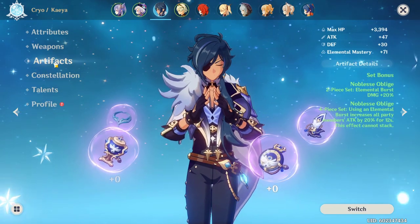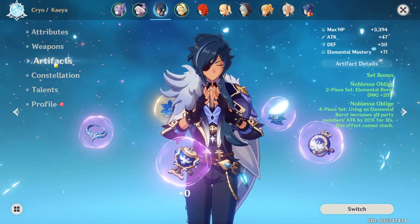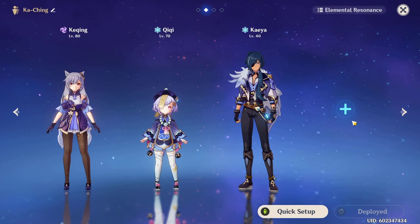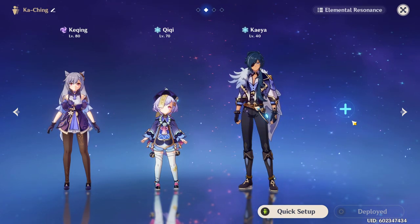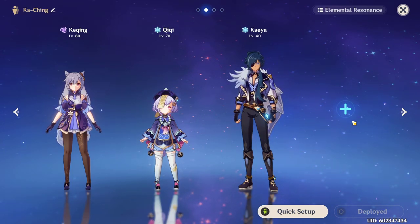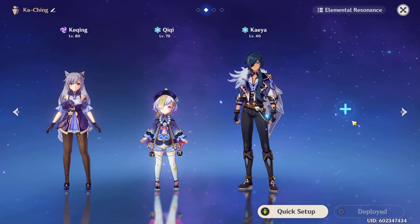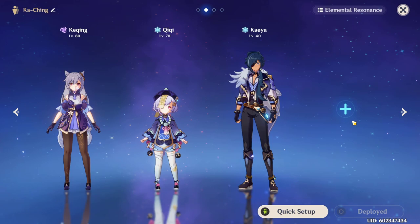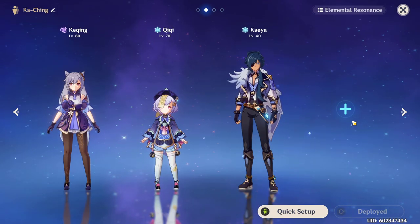Since you have two Cryo units, you'll have a 15% crit chance increase versus enemies affected by Cryo, which is going to be pretty much everybody. For your last slot, you have a couple of options. You can use Lisa with Thrilling Tales of the Dragon Slayers to buff Keqing. You can also use Fischl for just more damage overall, and with both of those you get Electro Elemental Resonance to get your ult back faster when you proc Superconduct. You can also use Sucrose, but I wouldn't recommend Venti since you need to auto-attack enemies to kill them with this build, and Venti's tornado doesn't let you hit them consistently. You can also use Mona for CC and freezing — a frozen enemy still counts as being affected by Cryo. The only issue with her is accidentally proccing Electro Charge, but that's not really a big deal.